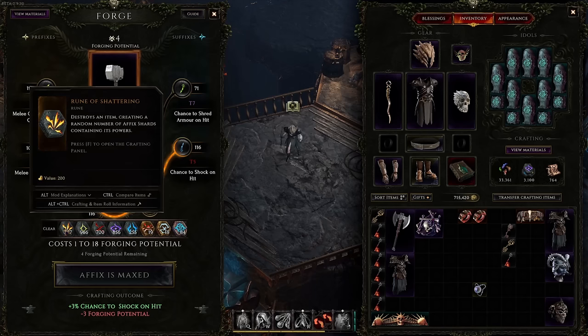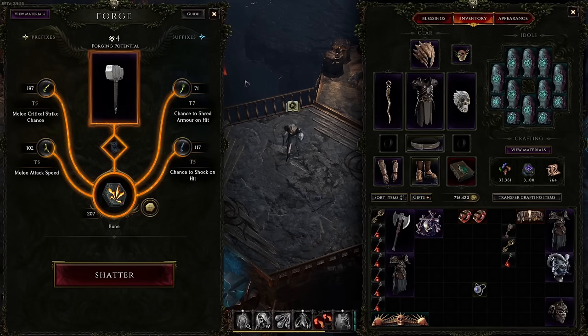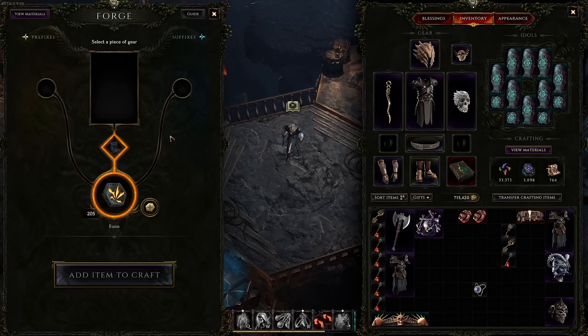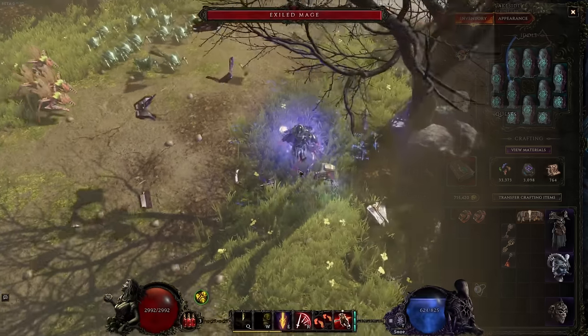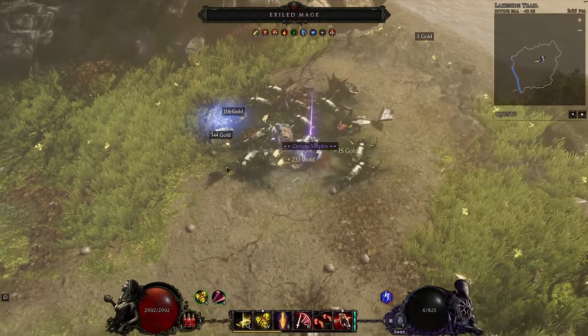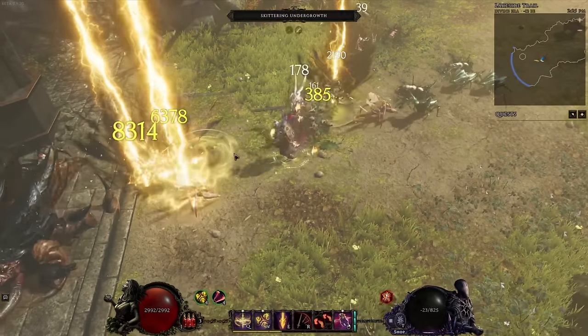Rune of Shattering will destroy an item, creating a random number of affix shards containing its power. So if you use a Rune of Shattering on an item you have a chance of getting some of those affixes back. This is really useful if you're struggling to find certain affixes, especially the more rare class-specific ones.